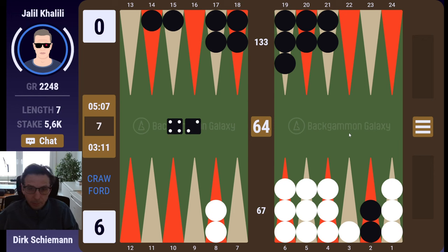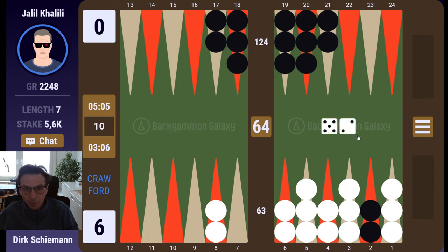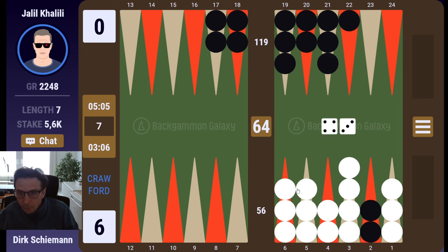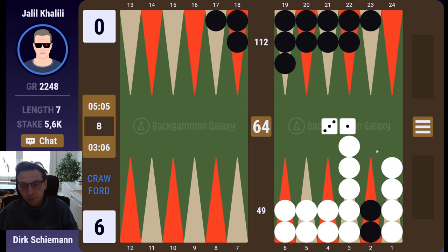Got lucky here, still a long way for me to get this home. That helped — three one, three one probably. Looks okay. F2 — great shot, clears the eight. Looks good. Four is clear and I cannot take the checker off. Try to prepare to clear the six point, so now I can take two off.